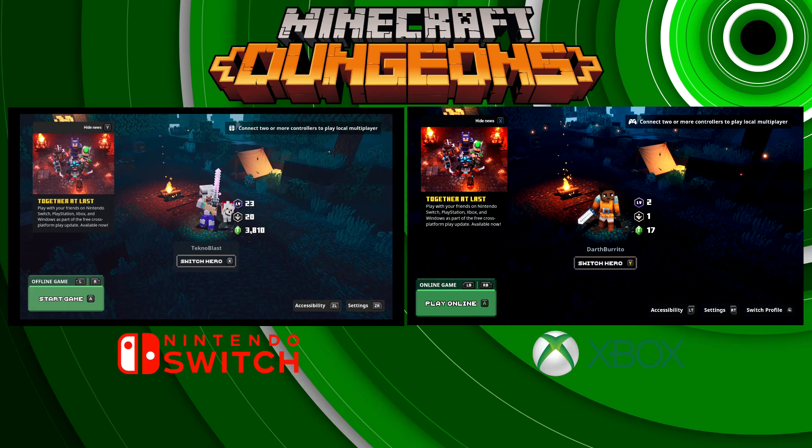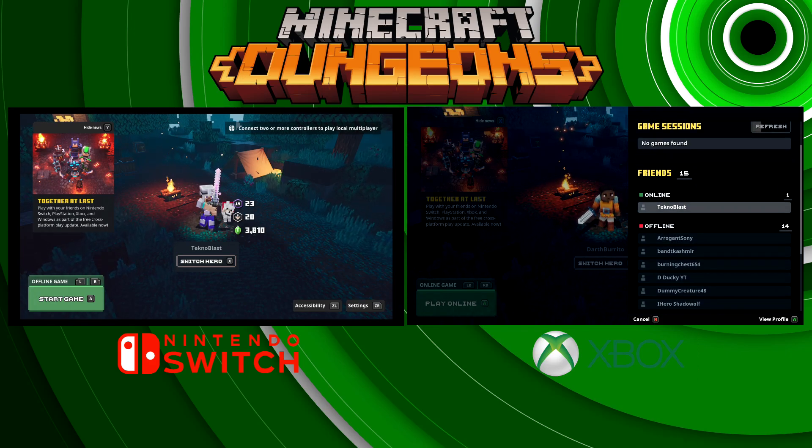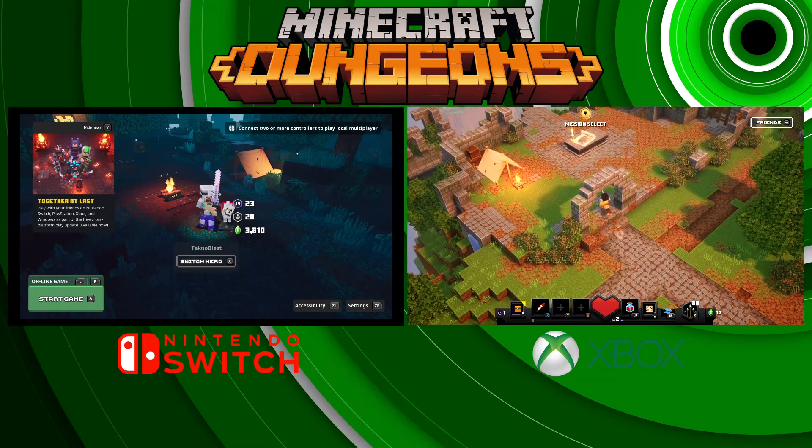On the Xbox side — focus on the right side — I'm gonna go ahead and start an online game. At the bottom left corner it says 'Play Online'; I'm gonna go ahead and click on the A button. What this shows you is there's Technoblast here. On the right side on the Xbox I'm signed in as a different account so we can see how this works. On the right panel you see Technoblast is online, but right now you cannot invite anybody — this is just to show you that somebody is online and is able to play. We're gonna go back to the very top and click on 'Start Online Game'.